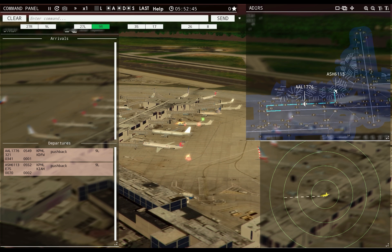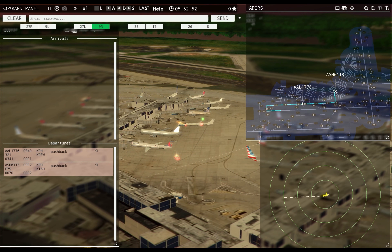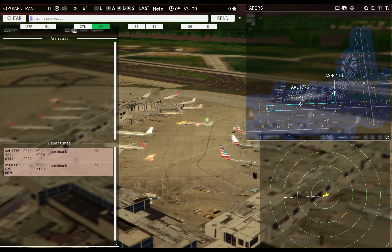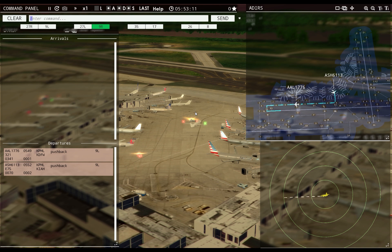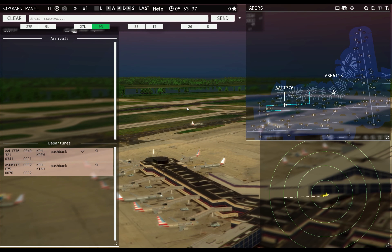Let's go find seven o'clock for departures. At seven there are about 15 departures. Philadelphia Ground, Air Shuttle 6113 ready to taxi. Air Shuttle 6113, runway Niner left. American 1776, runway Niner left, climb to 1500, on reaching contact departure, cleared for takeoff. I may not have to do the hybrid approach if this is how slow it is — I may bump the speed up so we can get into it. Eight o'clock doesn't look very busy, nine o'clock — this doesn't look all that busy. Let's do some Googling real quick.